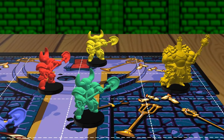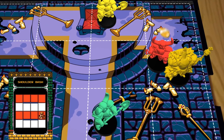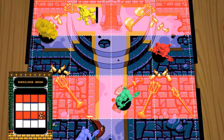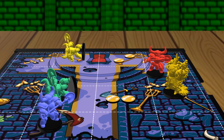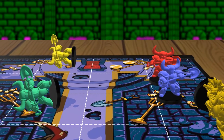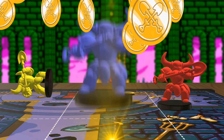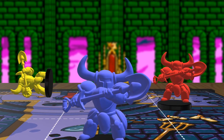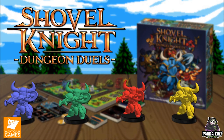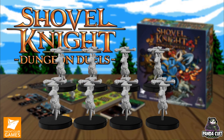After all players have made it through the side-scrolling dungeon, they will enter the final boss room to face off against one of the infamous Knights of the Order of No Quarter. Boss enemy actions are dictated by Boss AI cards that show their attacks and movements. Attacking a boss will grant you a lot of treasure, but when a boss hits you, it forces you to drop some of your treasure. Once the Knight from the Order of No Quarter is defeated, players will count their total treasure.